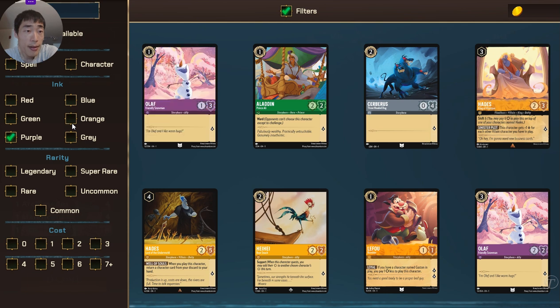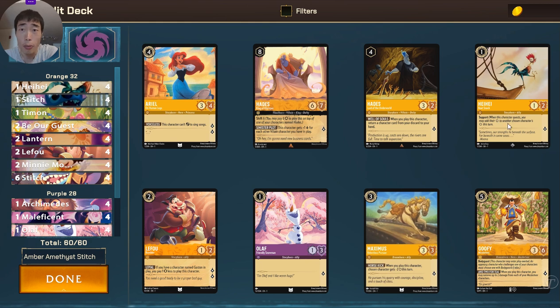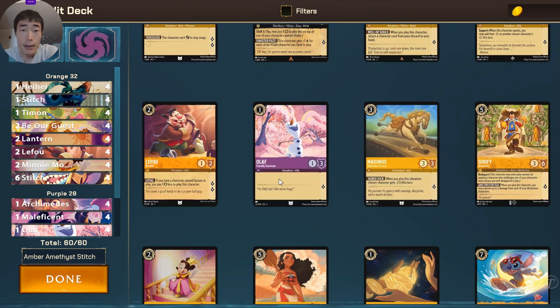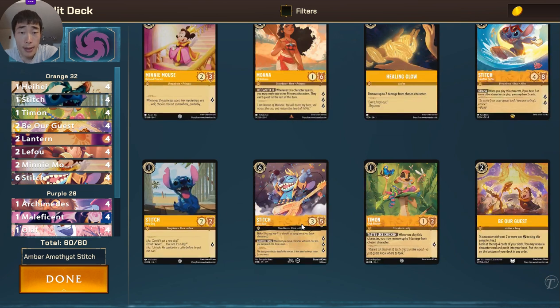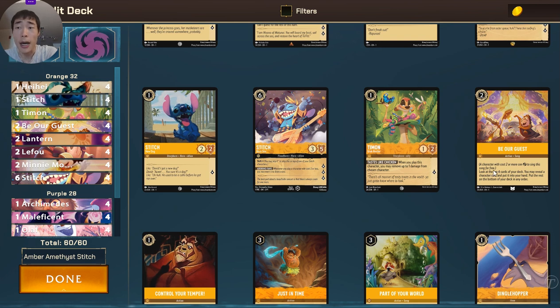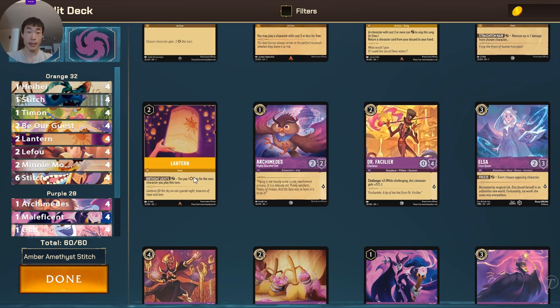Playing Amber Amethyst. We have all of our normal one-drops: Heihei, LeFou, Olaf, Mini — one or two drops. Mini, Stitch, the Stitch Rockstar, which is the centerpiece of this deck. Timon. Be Our Guest is surprisingly an MVP because a lot of times you actually don't get either a Stitch or a Stitch Rockstar that you need in order for your deck to be viable at all. So you just Be Our Guest and try to search hard for the Stitch Rockstar. And then we have the Lanterns for some ramp.